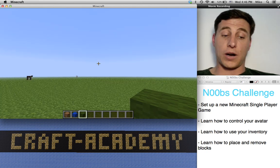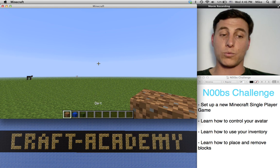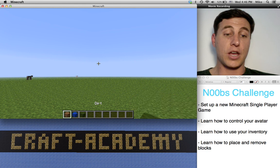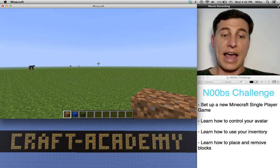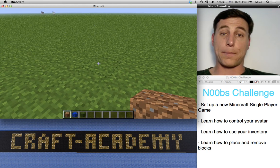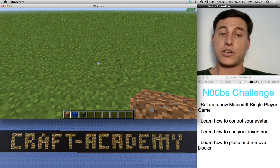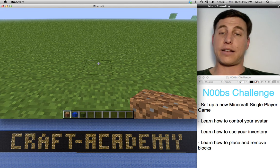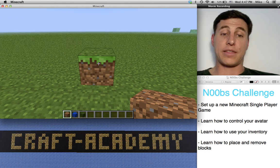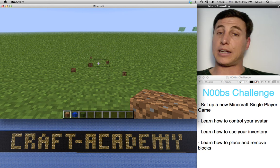In order to select items in your toolbar, you just use the number keys, or you can use the mouse scroll wheel. One will refer to the first item in your toolbar, two for the second, three for the third, and so on. So we'll start with the dirt block, and I'll use my cursor to select a place where I want to place that block. You'll notice that wherever I put my cursor, there's a black outline showing me where I'm going to be placing. If I click the right mouse button, that's going to place the block. If I hit the left mouse button, that's going to destroy the block.